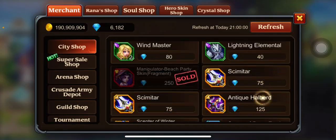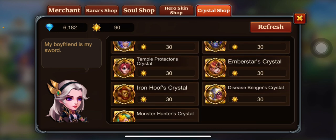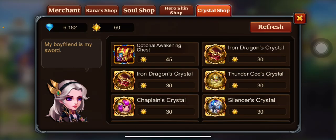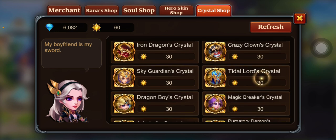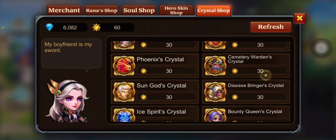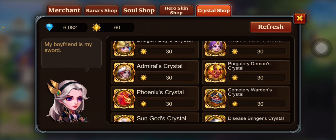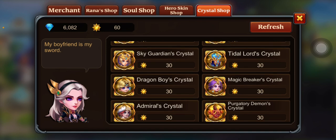I've already done it so I can't refresh it. Oh, okay — so Ember Star, obviously you're coming with us. We'll refresh. Sky Guardian — we're definitely good. Magic Breaker — man, that'd have been crazy. Death Knight continues to appear. Admiral is one I'd love to do in the future. Magic Breaker is definitely one I'd love to do in the future.